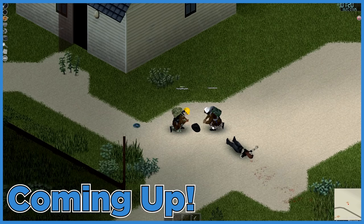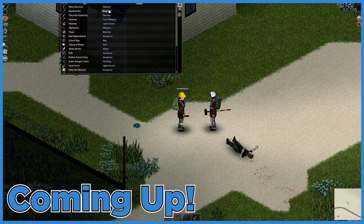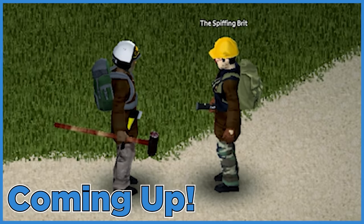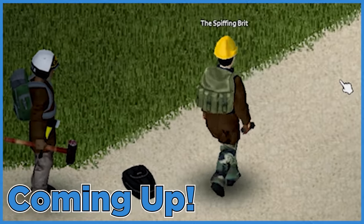All right, hover over the school bag. We have to basically go down at the same time. Two, one, click. I got it! We got it! We both got it! Bam, we duplicated the school bag, look at that!